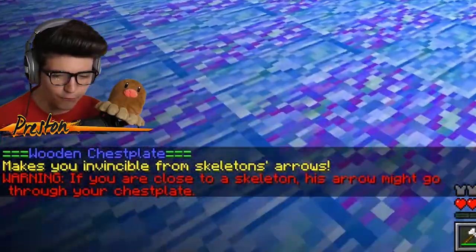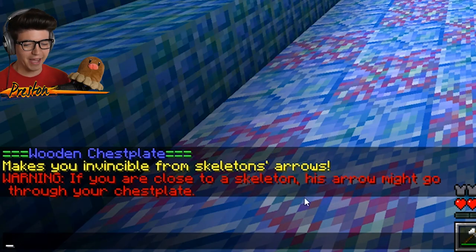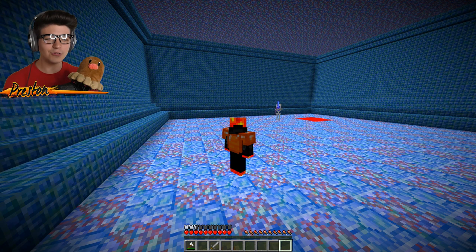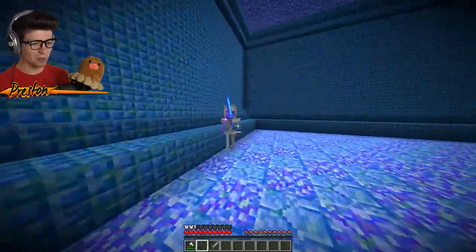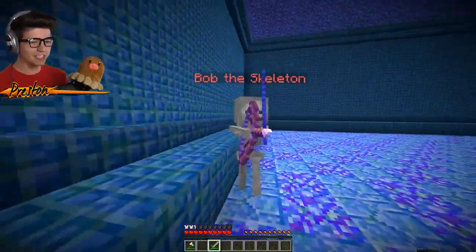The wooden chest plate makes you invincible from skeletons' arrows. Warning: if you're close to a skeleton, his arrow might go through your chest plate. So technically, if we just keep our distance from a skeleton, we ain't gonna be taking any damage. Look at this — I'm not even gonna look, I'm just gonna face away. Now face my wrath, you dirty skeleton, for I have overpowered gear!